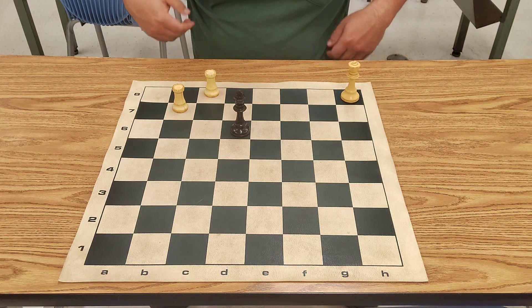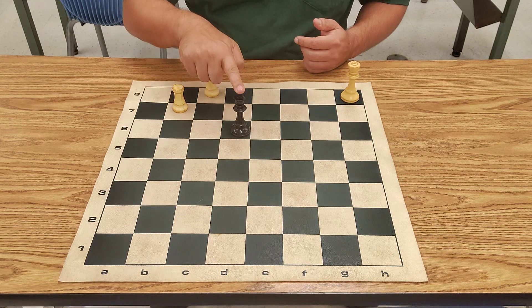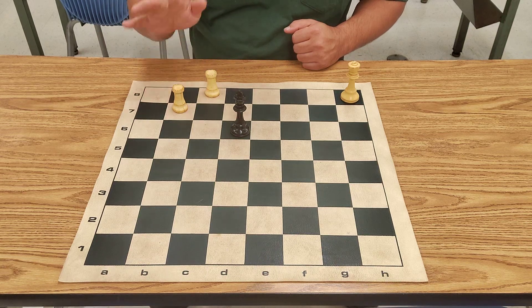Good afternoon, class. In today's video, what I'd like to do is to go over how to checkmate with two rooks versus the king. This king is, again, like in the last video, not going to get involved. We're going to just use these two rooks to checkmate the king.